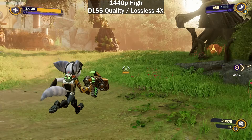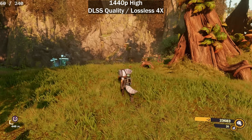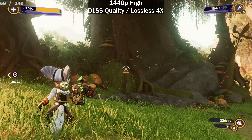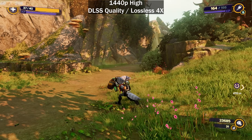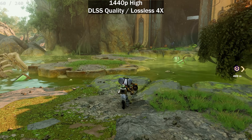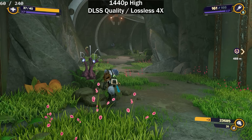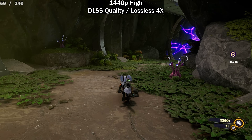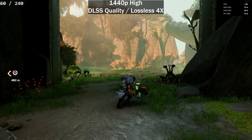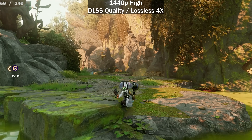4x with LSFG is actually pretty good. It's obviously not as good as DLSS 4 4x frame gen since we don't have access to motion vectors, so you may see some artifacting. But it's definitely better than LSFG 2.1. Moving the mouse, the crosshair has very little ghosting — previous versions had more ghosting at 2x than this does at 4x. I wouldn't necessarily recommend using this unless a game lacks native frame gen support and you want a higher frame rate, since it does impact latency.